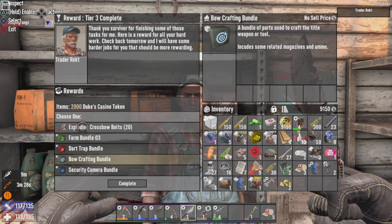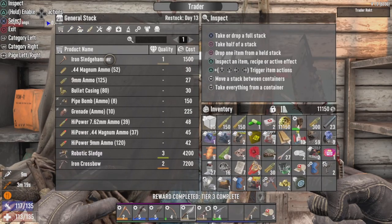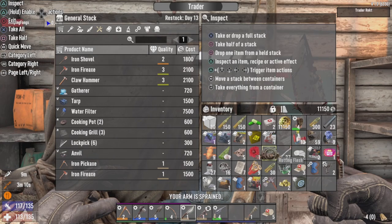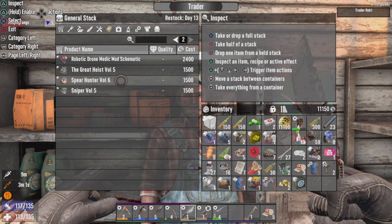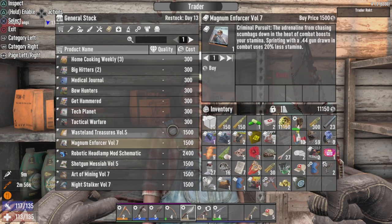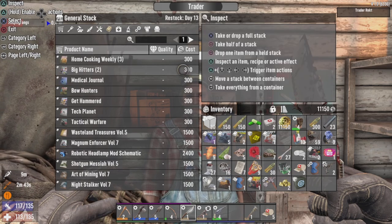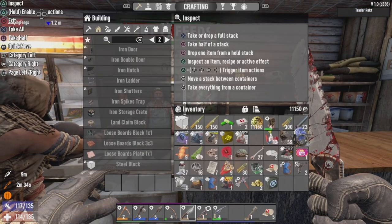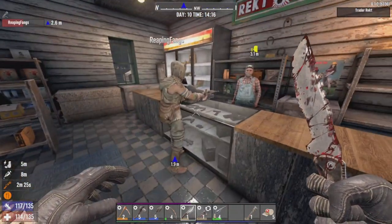Tier 3's complete. I'll actually take the bowcrafting bundle. I took a look through his books earlier today — I wanted to show you guys, cause this really kind of throttles me a little bit. He has Magnum Enforcer Volume 7, which I've been looking for in my casual world for a good while, because I want to be able to bolt-craft the Advanced 44s. Did you have Volume 6 of Spear Hunter? That's the one that penetrates and damages multiple enemies. I'm going to buy his water purifier stuff — I got a 10% discount.